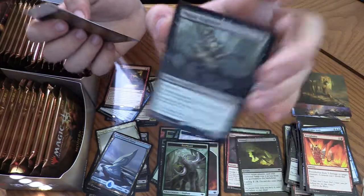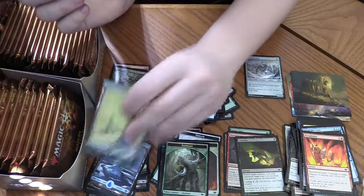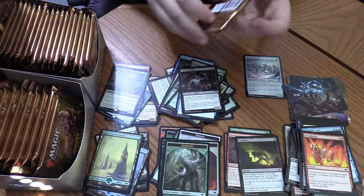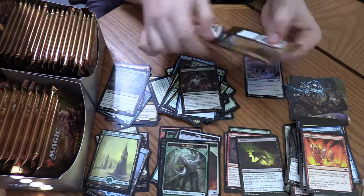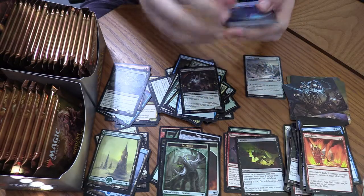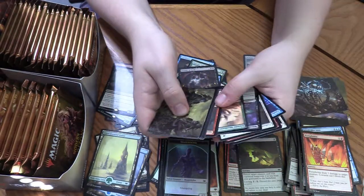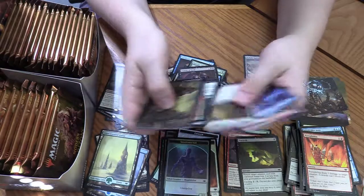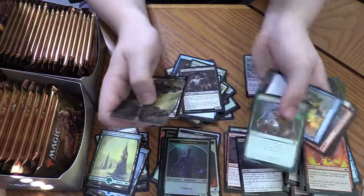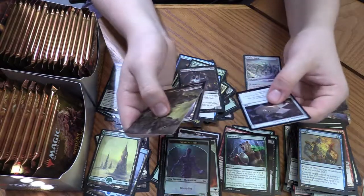Lightning Skelemental — nice. By humans, he gets kind of wrecked by that — Plague Engineer wrecks a lot of tribes. Ooh, Foil Shapeshifter Token. There's the Ephemerate. White-Black Talisman, nice. Alpine Guide — so when he enters you can search your library for a Mountain. So that's Red Ramp. He attacks each combat if able, and when he leaves the battlefield you sacrifice a Mountain. Risky, but hey, it's Red Ramp. And a Green-Blue Talisman.